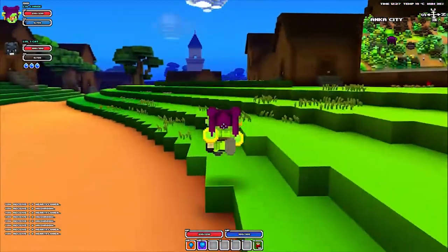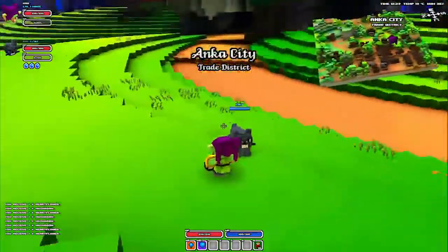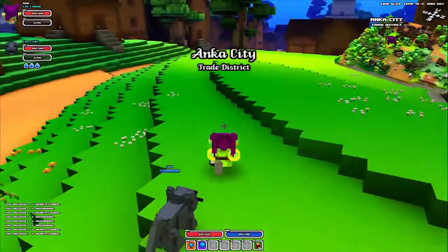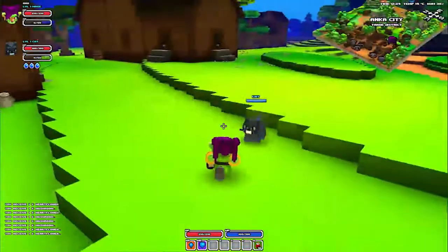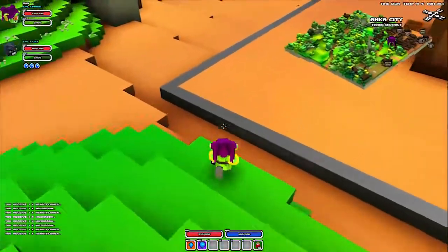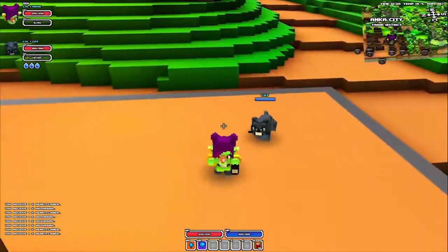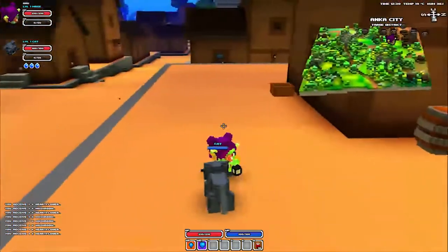The other type are ranged pets that stand at a distance and shoot things. The ranged ones I think are healing pets as well. I picked one up on one of my other characters yesterday and I'm not sure if they just heal themselves or they also heal you, because I didn't really notice much healing for me going on from it. So maybe they just heal themselves. But anyway, that's handy — it'll keep them alive in the fight longer obviously.